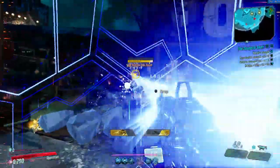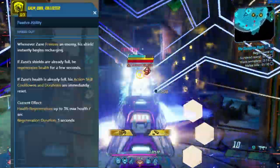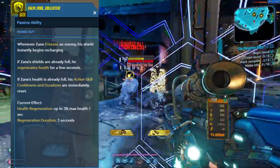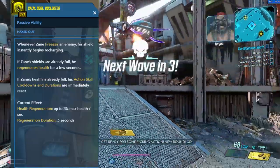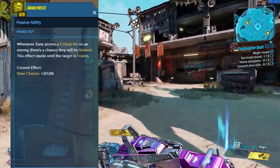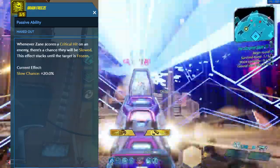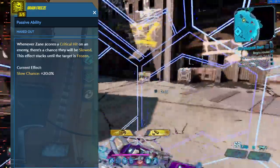The four most essential things from the Undercover skill tree — first up is Calm, Cool and Collected. This skill resets your action skill cooldowns and duration immediately after freezing enemies if your shields and health are full. To freeze enemies easily, grab the skill Brain Freeze and you can almost instantly freeze them with critical hits, especially with the Crossroads, Nighthawken, or Laser Sploder.